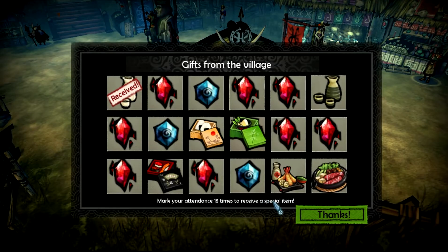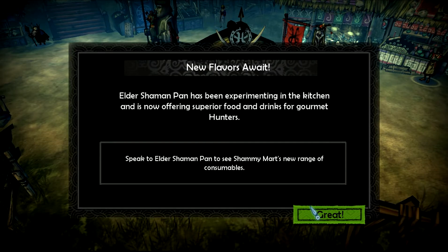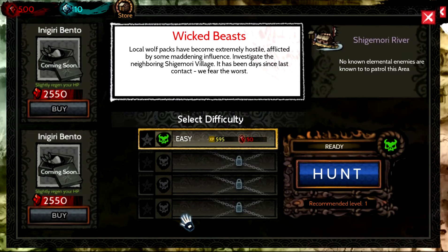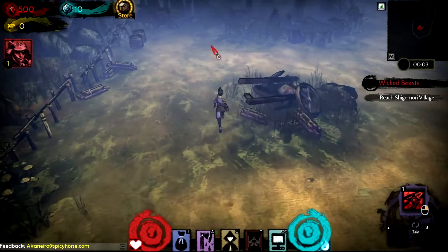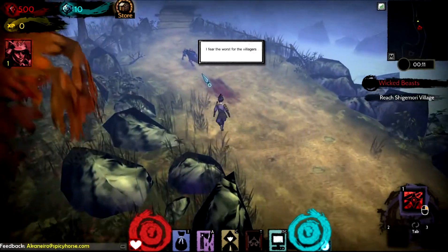Looks like I rested up and got some plum wine, got a whole bunch of gifts from the village — that's awesome. You talk to that guy if you want consumables. Let's talk to the bounty master and get a quest. I'm going to kill some wicked beasts up at the Shigemori River. It's easy — 595 XP and 50 of those red shards. Let's go hunting. Reach Shigemori Village — let's find that.